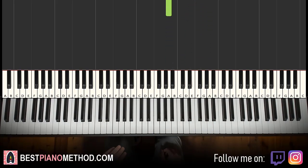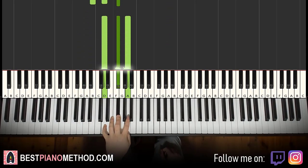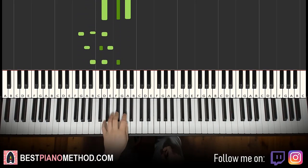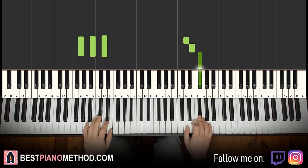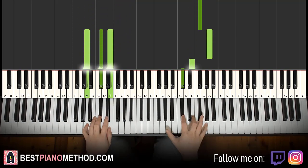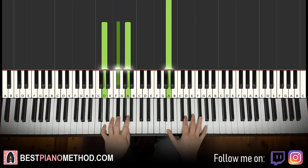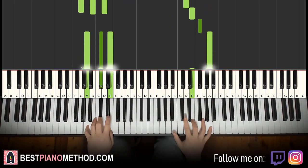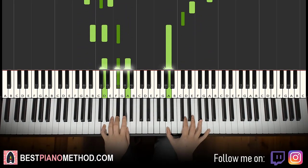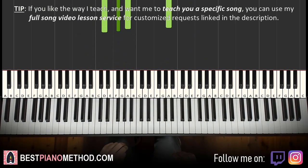Left hand uses the same four chords as the second part: G major, A major, B minor, D major. Combined: D with G major together, A with A major together, A with B minor together, D major by itself. That's it. Here are all three parts played back-to-back.